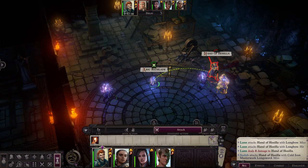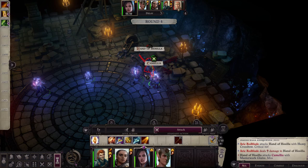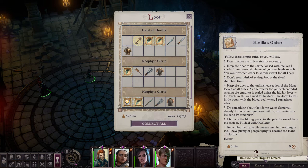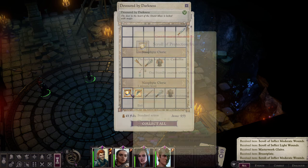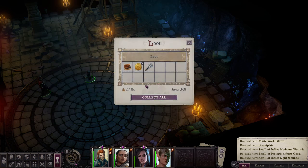Next turn — critical hit! Arik is on fire. Camellia also gets a critical hit — the Hand of Zilla is dead. That was wonderful. Let's pick up Zilla's orders so we can unlock many nice things, and grab the scrolls. That was a very good fight — I really like this.